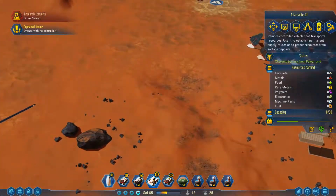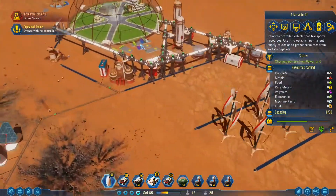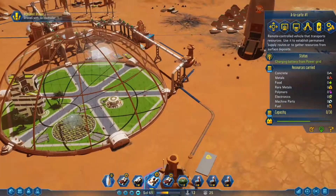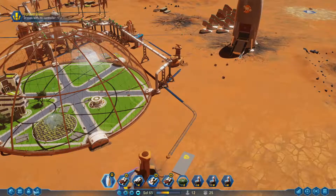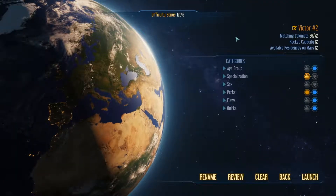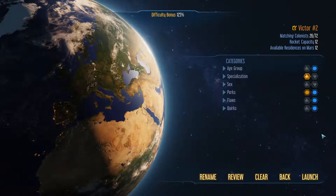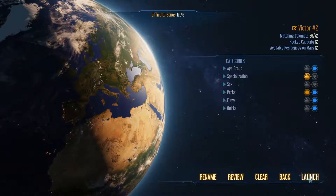Let's see if we can get some more colonists. We've got plenty of space to grow — we're going to keep this all the same like we did last time. Our capacity is 12, our residence is 12, that's what we've got available — let's do it.